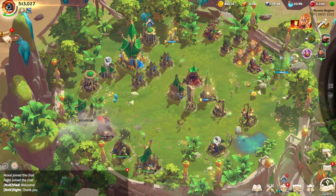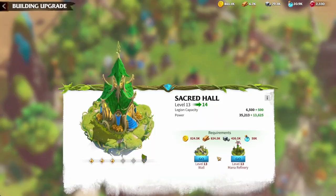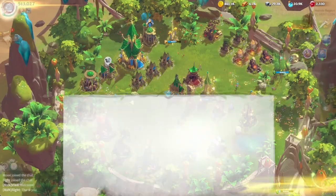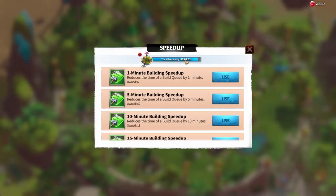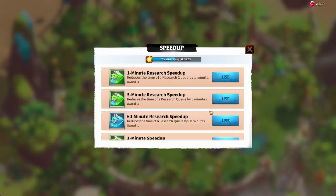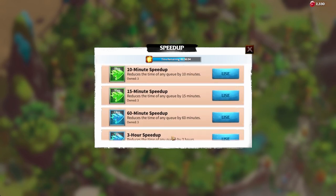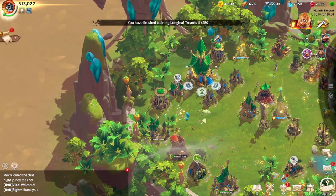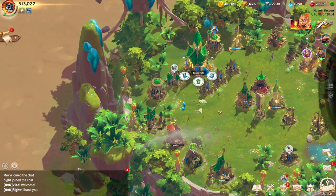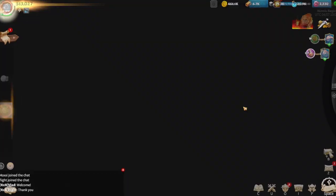Right now we are pushing to City Hall 14. In order to push to City Hall 14 we need to complete the Manor Refinery — we've got 5 minutes to go on that — and obviously the wall. The way I've been using my speed ups: in the research we've got about 2 hours to go. I've been trying to always reduce the time without using any universal speed ups.